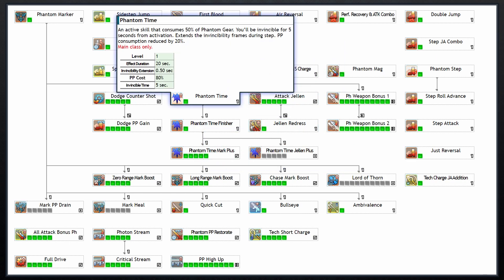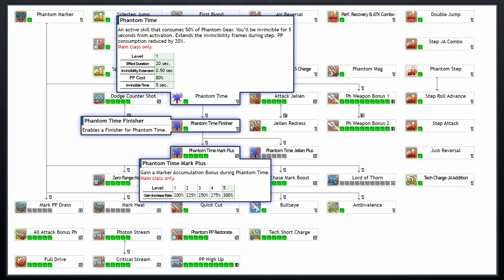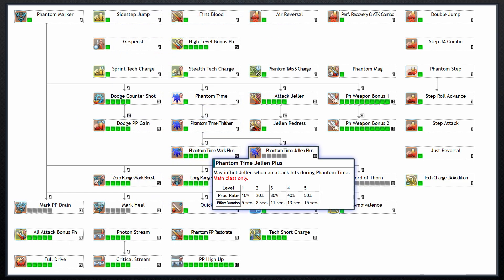Phantom Time is an active buff that lasts for 20 seconds and consumes one of your 2 stocks of focus. During Phantom Time you will be invulnerable for the first 5 seconds, and for the whole duration you will have an additional half second of invulnerability when dodging and a 20% decrease to PP consumption. Phantom Time Finisher lets you reactivate Phantom Time from your sub-palette for an extremely strong attack with iframes. Phantom Time Mark Plus allows you to accumulate marks up to 3 times faster during Phantom Time. Phantom Time Jelen Plus increases the chance of landing Jelen during Phantom Time, but is generally not worth taking since Jelen is easy to proc with Attack Jelen alone.